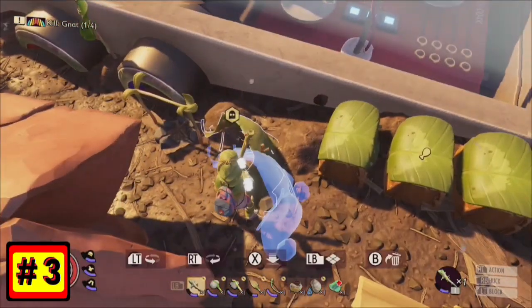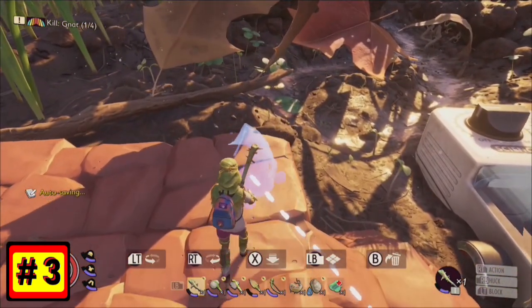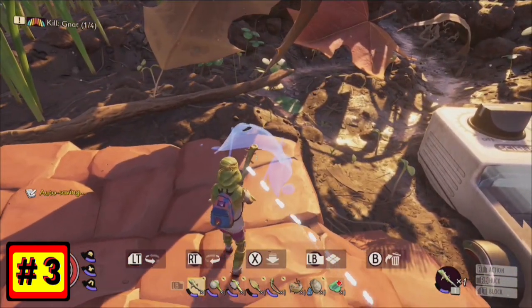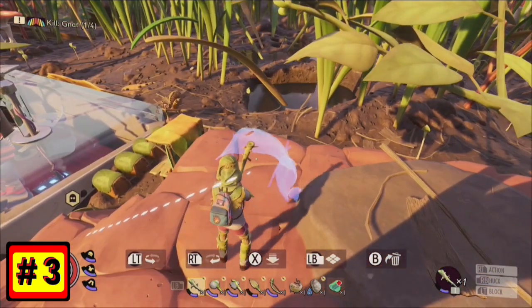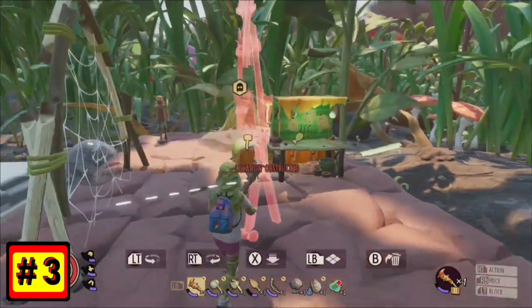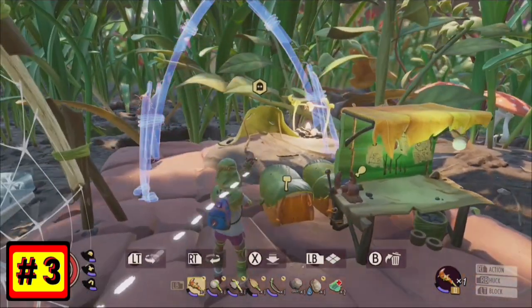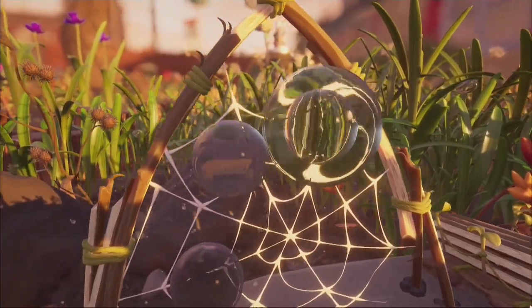Number 3. Much like the pallets, many objects like dew collectors, lean-tos, storage chests, and more can be moved around and relocated at your convenience to accommodate for new building designs or expansions to your established base. And sometimes when you move dew collectors around, spooky stuff happens — like googly eye dewdrops!